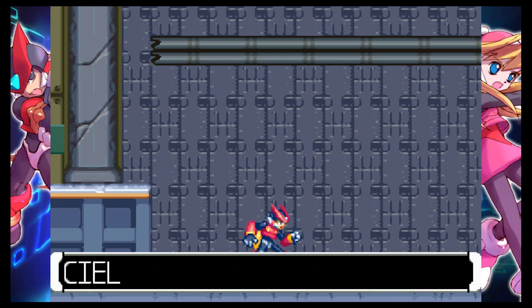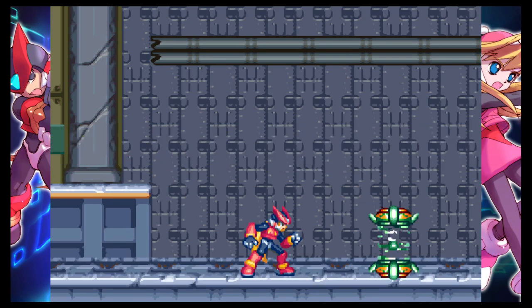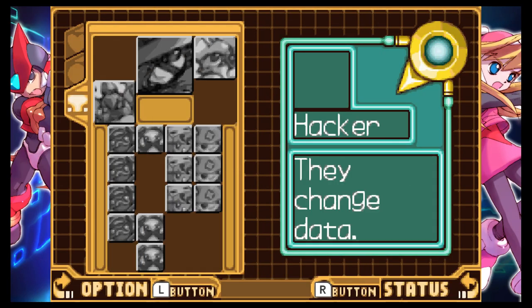Enemy activities are increasing in intensity. Cobor may have been discovered and taken hostage. Good luck, Zero. Now, before we move, this is what our cyber elves look like.